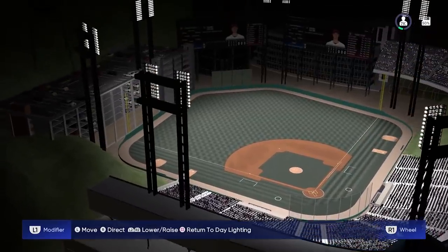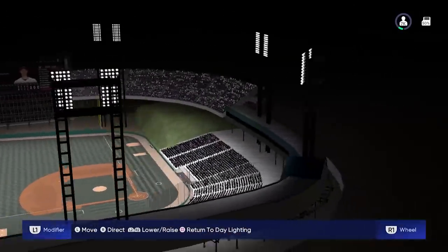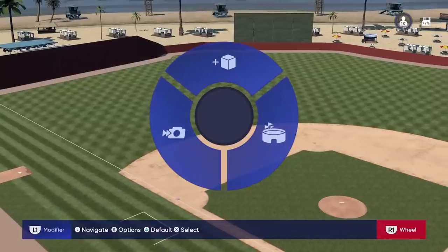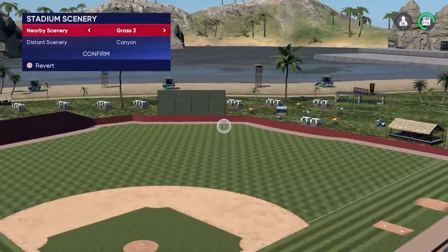I wanted to fly through and just build a quick little stadium, just throwing things in. They also made changes to how you do things with the new wheel and new reticle. You can add props, snap to the ground, clone props, and group props — which are super cool because it was really time-consuming to move a bunch of items around.